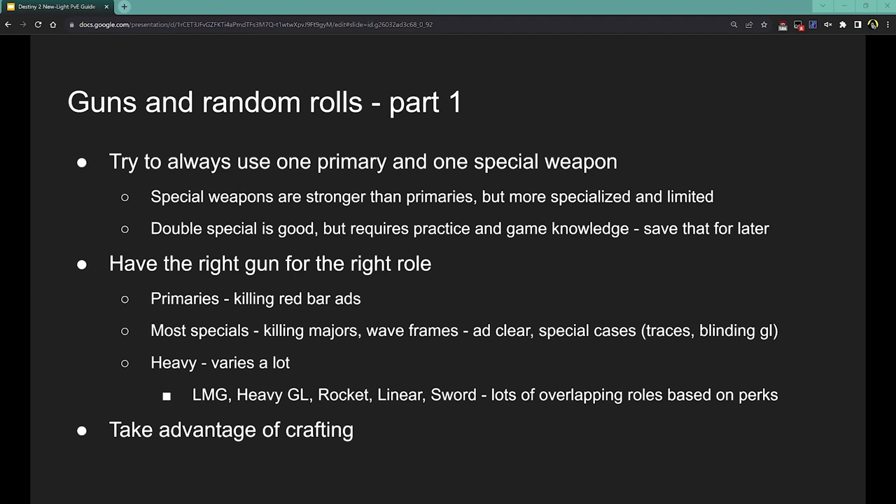Then there are heavy weapons. These vary a lot — machine guns, grenade launchers, rockets, linears, swords. These things can do add clear, major killing, boss damage, and utility. It really depends on what perks they have. Machine guns are basically just add clear. Swords you can add clear with, but they're more of a major or boss damage thing, or utility. Linears are really just majors and boss damage. Then you have stuff like rockets, which can basically fill any role based off of the perks on them. So your heavy slot can do pretty much anything — it just depends on what you have in it.